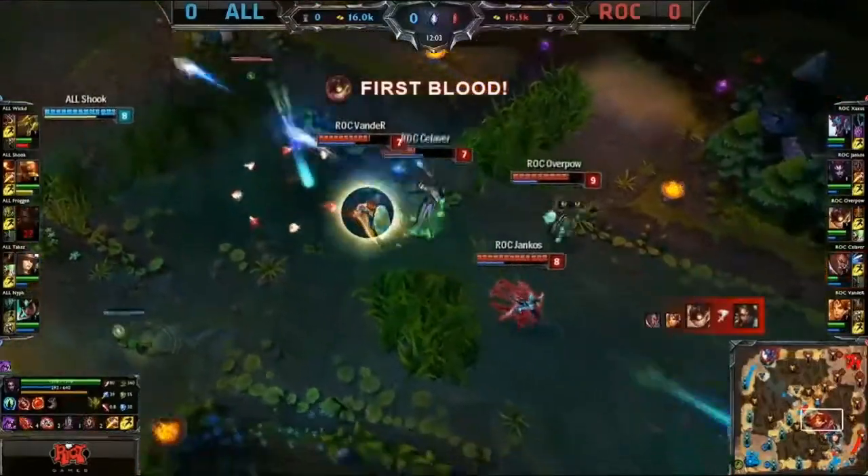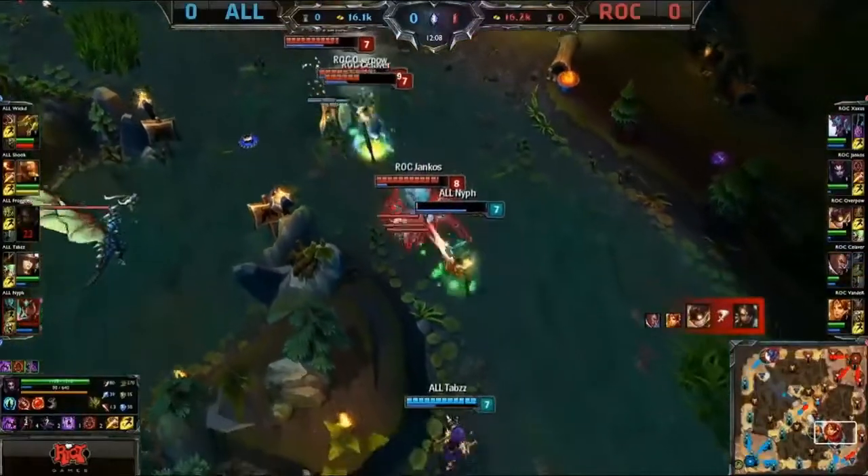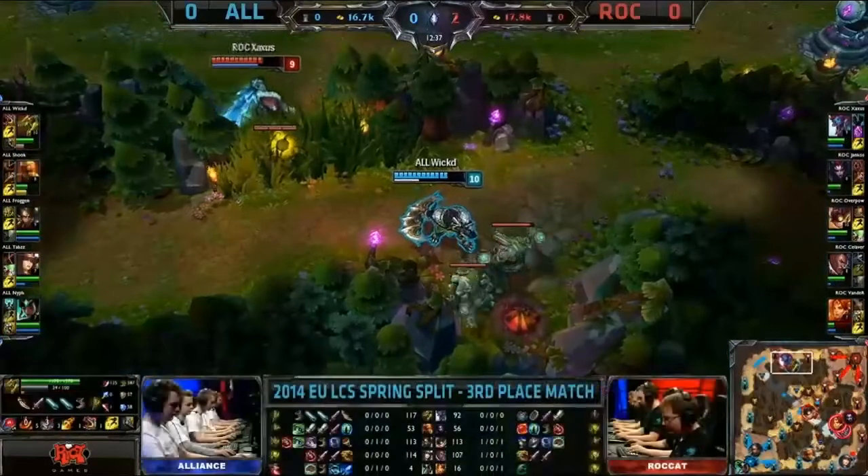Froggen is going to get taken down — that's the first blood. Cocoon on Niff, Niff in trouble, he gets bounced on. Another bouncing bomb tells the story, and it is Seliver that picks it up with a couple of shots from Lucian. Easy take for them.